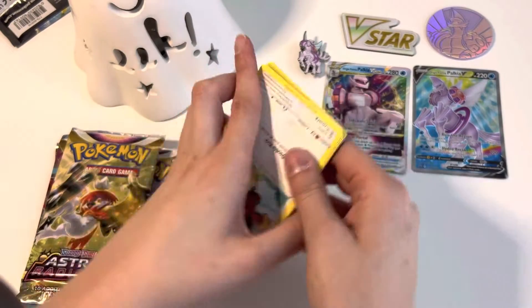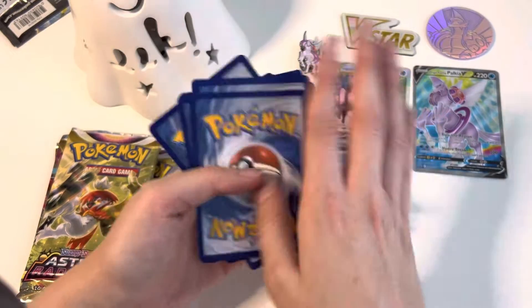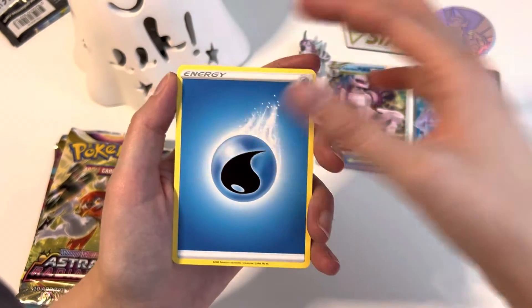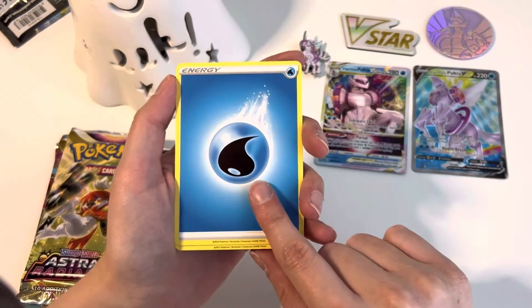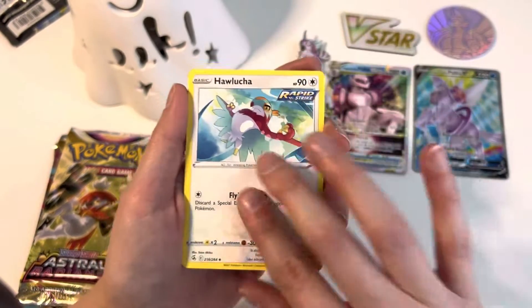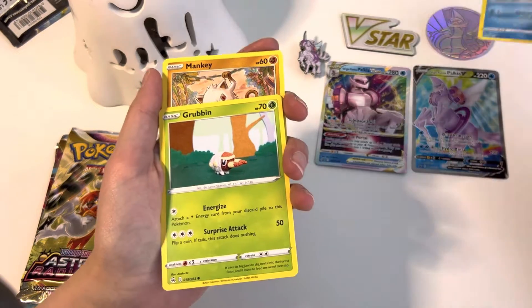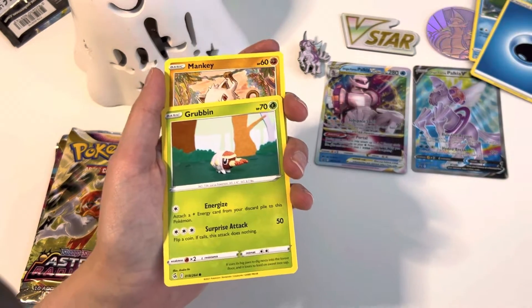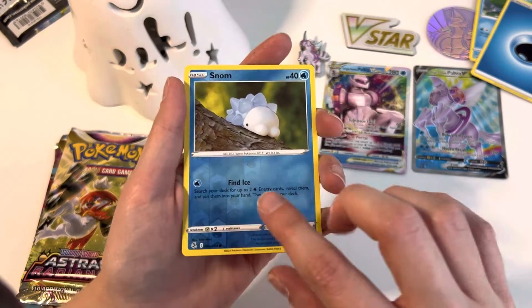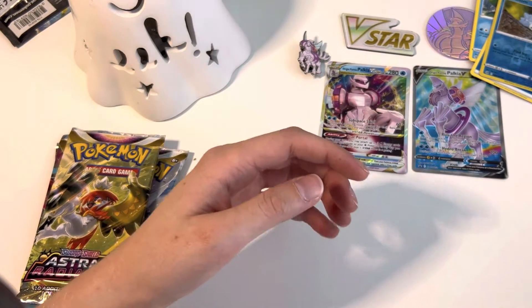There's the code card. We got a Jackalock, some Water Energy. Water Energy again. Look at the Hawlucha puffing out his chest — it's been a while since I saw that card. Basculine, Grubbin. Let's put all the Water Cards in a little section since we're honoring Palkia. Mankey, Croagunk, a little Snom, and a Vickavolt. Let's open up the next pack — the Fusion Strike.